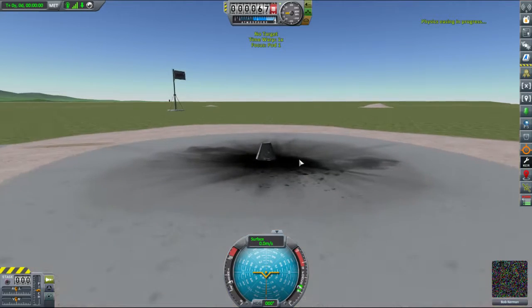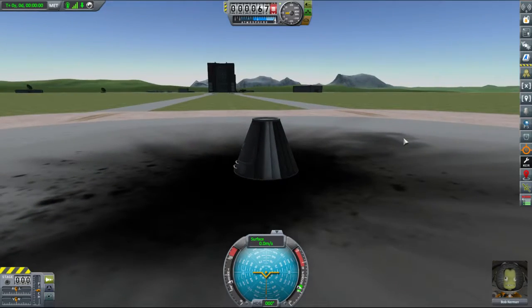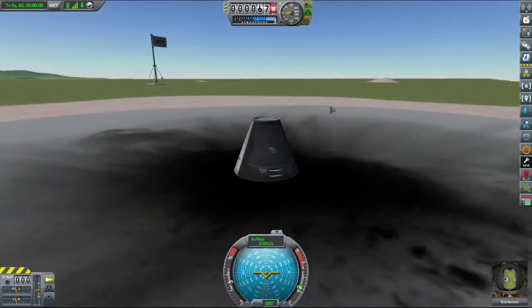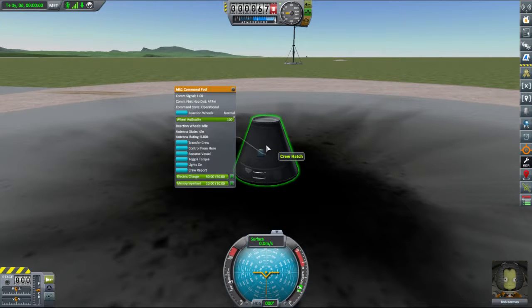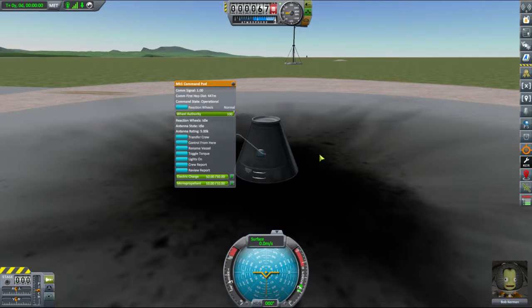There we go - this is the launch pad, which is essentially our launch pad and we should learn more about it. So first off, let's get a crew report - a crew assessment of the situation. Thank you very much. We don't have a lot of battery power, so I will keep that experiment.